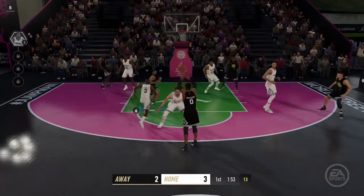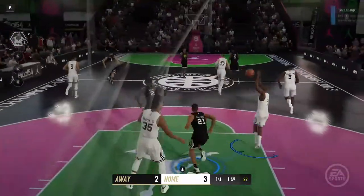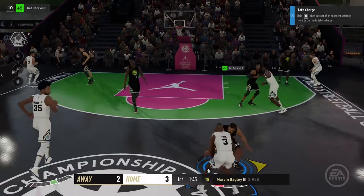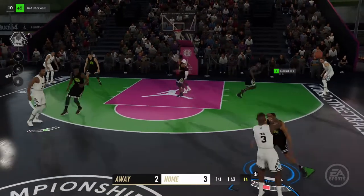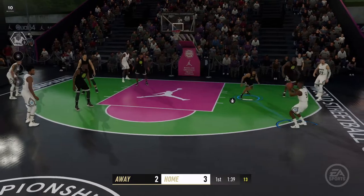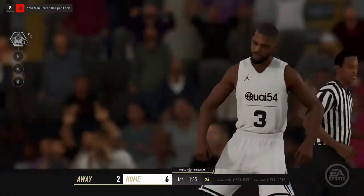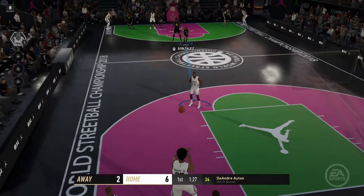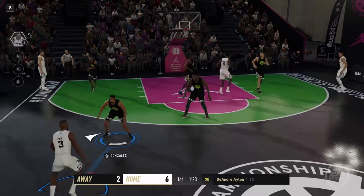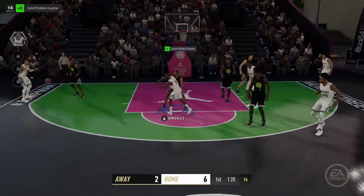In 18 the player just slid across the floor like he was on skates. It made it difficult to control when trying to guard a slasher or a playmaker, because if I tapped on the stick too much my player would fly off the floor leaving a hole for the other team to score. Finesse was the name of the game in 18. 19 felt more solid. I had to actually move the stick with some precision to ensure my player stayed in front of the man he was guarding.